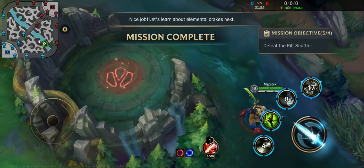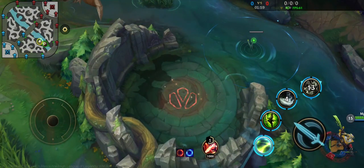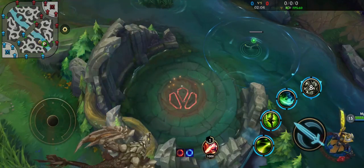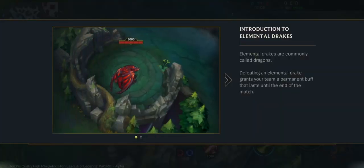Let's learn about elemental drakes. Elemental drakes are commonly called drakes. Defeating an elemental drake grants your team a permanent buff that lasts until the end of the match. There are four types of elemental drake and they spawn in a random order. After a drake is defeated, drakes of the same element will not spawn again.